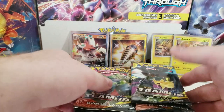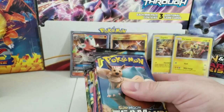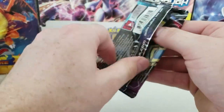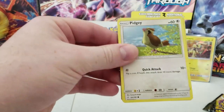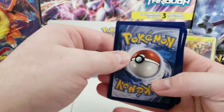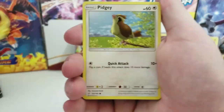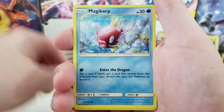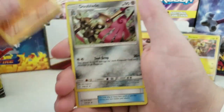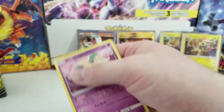How many more packs do we have? Still a decent amount to go. Only two real hits so far — pretty surprising. Hopefully these booster boxes get a decent amount of hits. This pack has a Reverse Holo Kabutops, which I like, and a regular rare Mr. Mime.